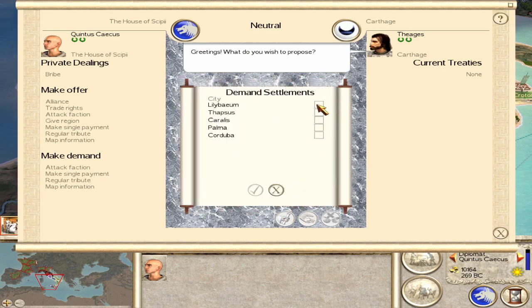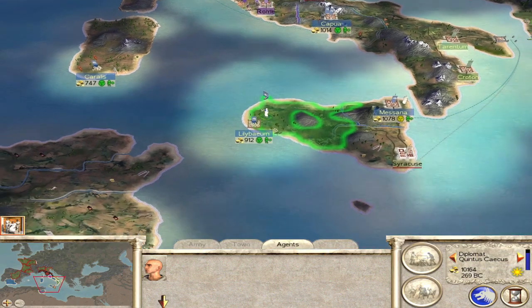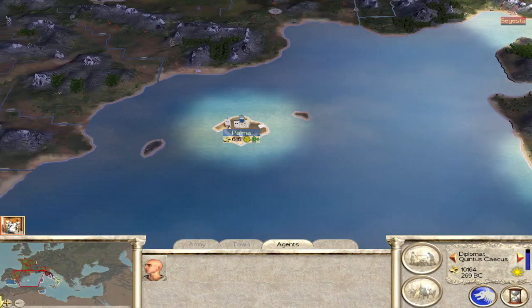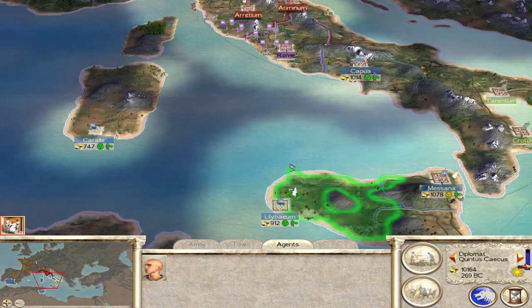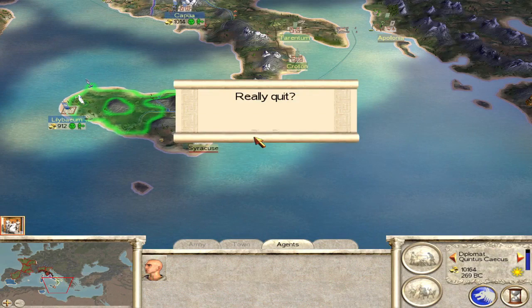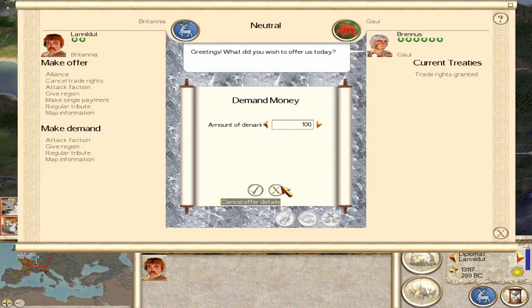10,000 denarii, 19 turns, and let's maybe buy 5 cities. And they're like, yeah, that sounds about right, we trust the Romans — we're known for trusting Romans. So yeah, you can start as a Roman faction with 7 cities on the third turn, and it costs you nothing — you can just cancel the tribute.